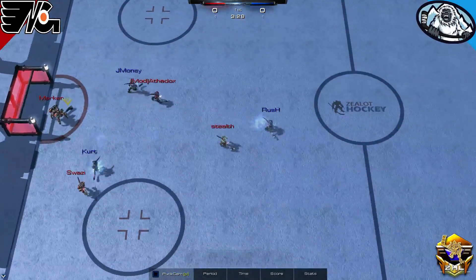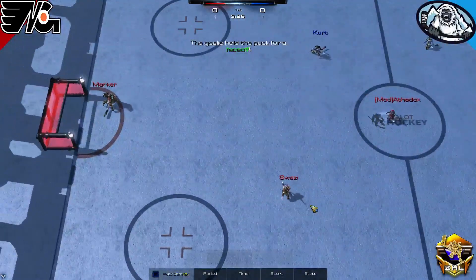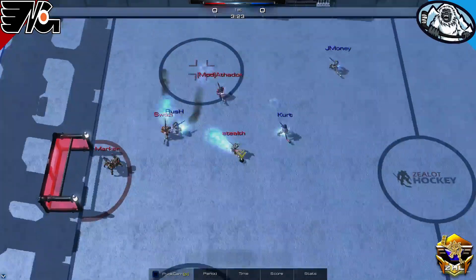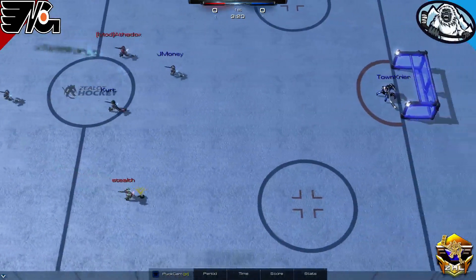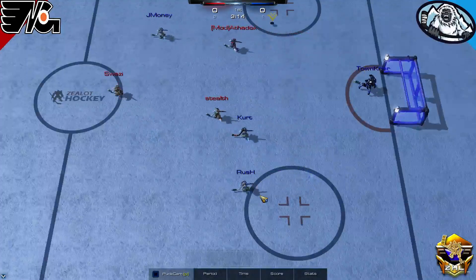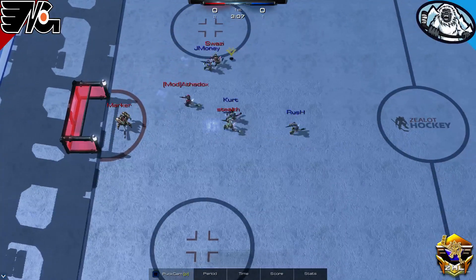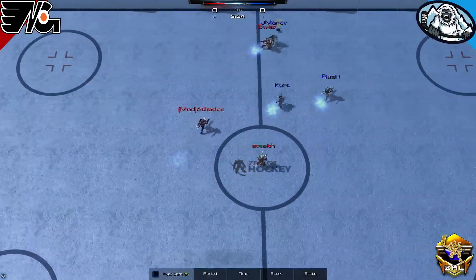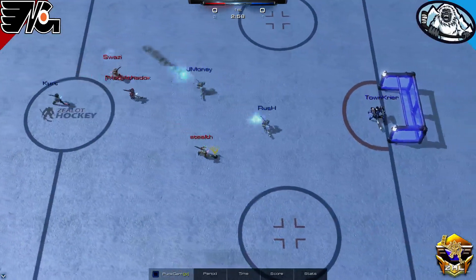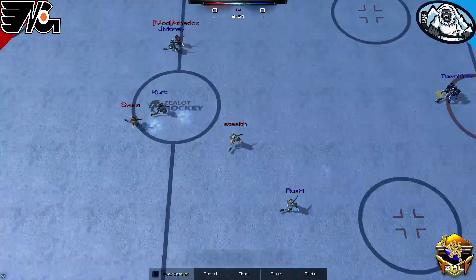He goes short side instead and Marker will deny it. Marker will hold that puck for a face-off. Stealth now will take this face-off; he's in lots of open space. TK with his shield getting a little bit lucky as that bounced off the post, off his shield, and back off the post and finally out. JMoney trying to click through Blitzer — never a good idea. Blitz will win that; JMoney gets it back though. Stealth boosting in trying to beat Rush — he did, but TK will make the save to keep this game even at zero.